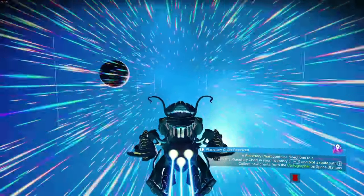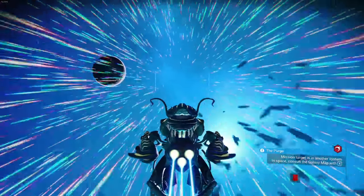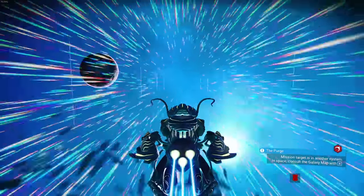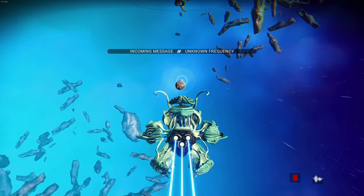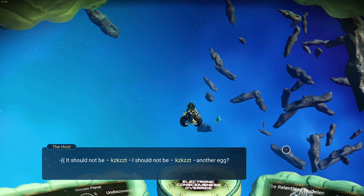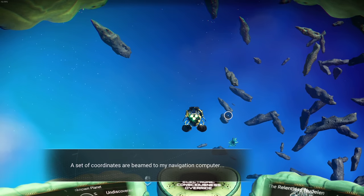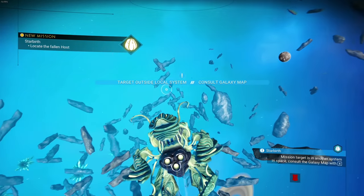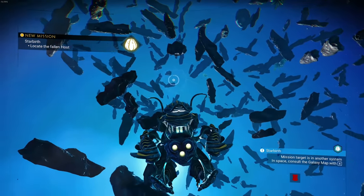Those hostiles were super easy to defeat. We're going to continue pulse driving through this system. I want a black and red ship - you could go through this multiple times to find the color or variant type you want. This is the way. There it is - another egg hatch, one void egg! It's going to send me some coordinates.